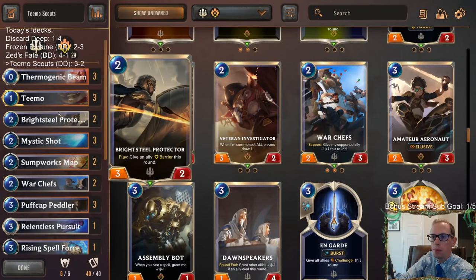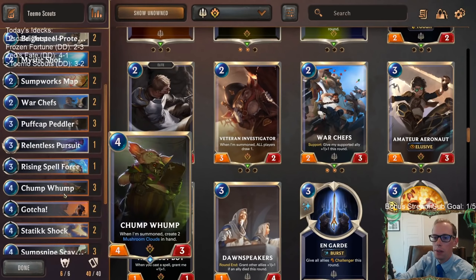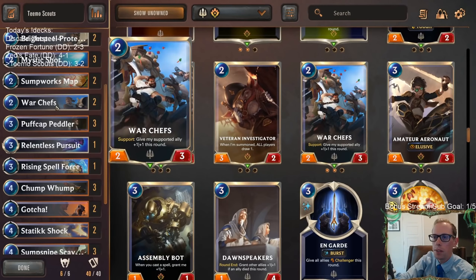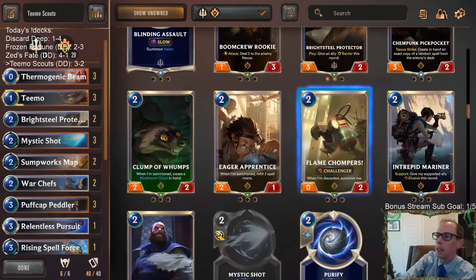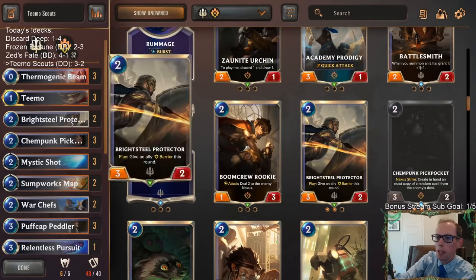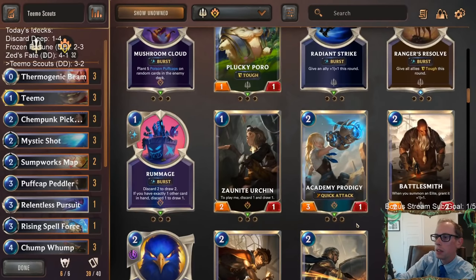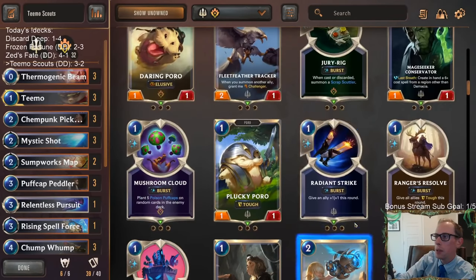Oh right — we have to keep the PnZ count high. So never mind, going back to Pickpocket. Got to keep that PnZ count high. We're going to go three Pickpocket and one Patrol Wardens. That'll work.